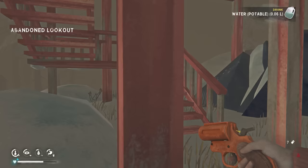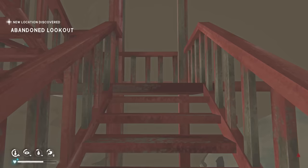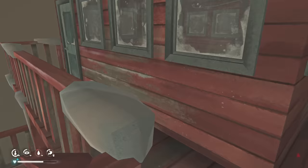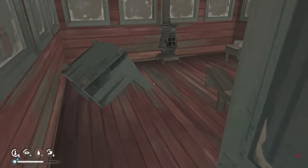Now we are at the lookout tower. This is actually a Polaroid location, I believe, but we don't have the Polaroid so we're going to do that later. We're going to explore pretty much all of coastal highway. There are lots of little mini secrets here — hidden corpses and little loot. Nothing big, but smaller things.